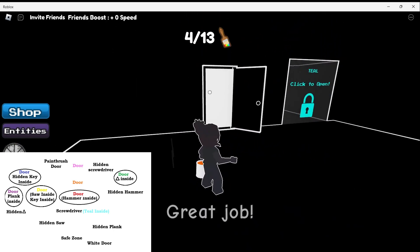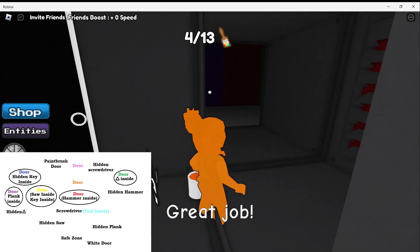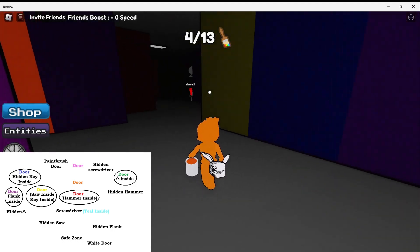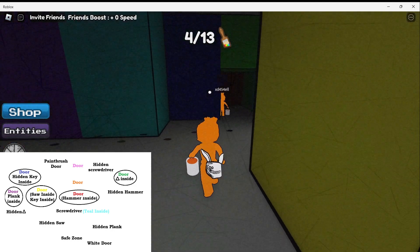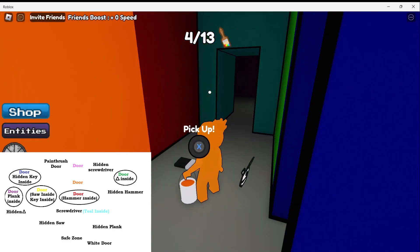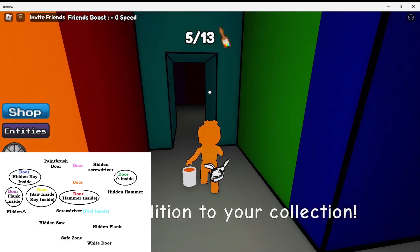Once you're on the other side, pick up your paintbrush and the orange paint. Now we need to make our way to the orange door. So we go left, right at the yellow wall. You can hide in the red room if you need to — you can hide right here. We need to pick up this paintbrush.